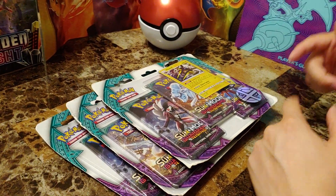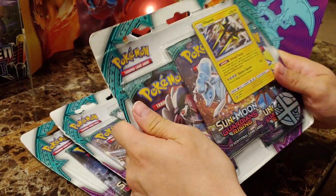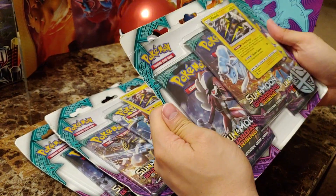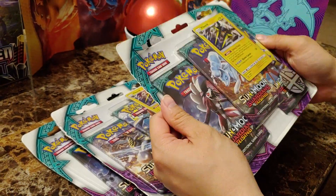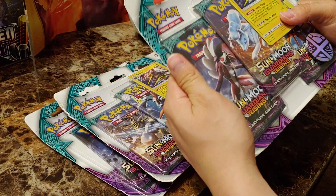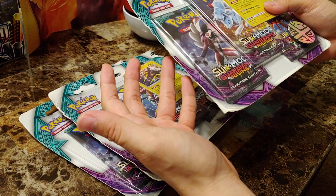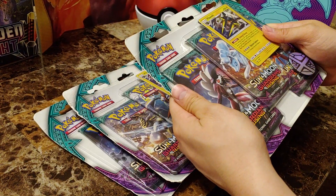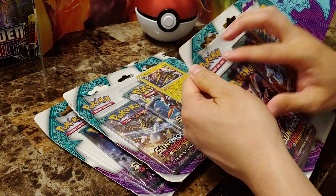Welcome back, YouTube. We are opening some Sun and Moon Guardians Rising Blister Packs today. The reason we're opening these — and I know these came out a while ago — is that I found these at Walmart and they were selling for under $8. With that kind of deal, you just can't pass it up.